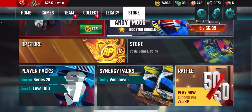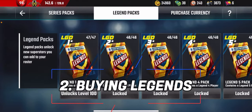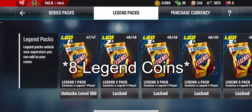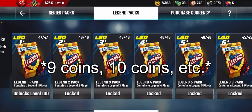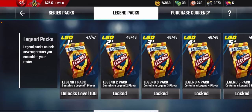The second way of using legend coins is by going into Player Packs and buying Legend Packs. You can only start buying legend players once you hit Legend 1, which is level 100. The Legend 1 pack costs 3 legend coins, and after that you unlock a new series every 50 levels — Legend 2 will be 4 coins, Legend 3 will be 5 coins, and so on.